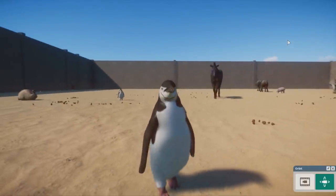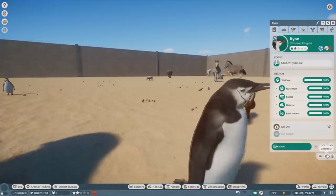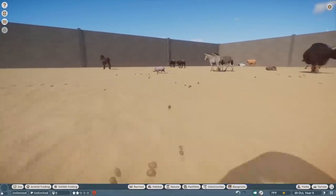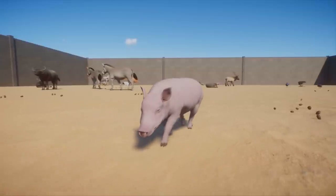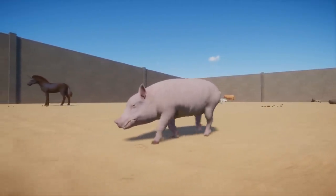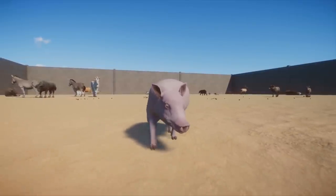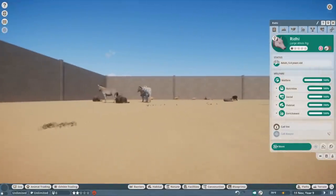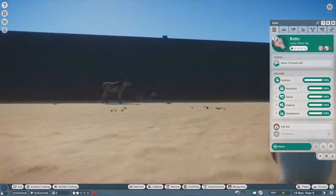Then there's the chinstrap penguin made by Leaf — penguin mods are some of the hardest to make and he did a really good job. The icons look really good and the Zoopedia image looks awesome. Moving on, there's also the large white pig for those wanting domestic species in their zoos — the standard pink pig you'd find at a farm. It uses the babirusa rig which looks far better for pig mods than the warthog ever did. Definitely check this out especially if you're making a petting zoo.